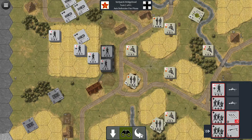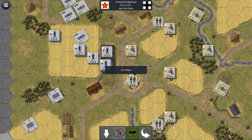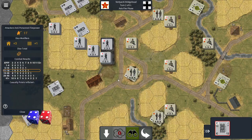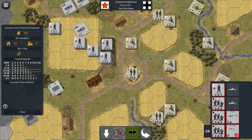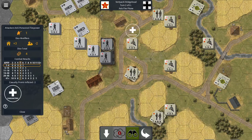I forgot I have the line-of-sight tool — got to remember to use that. Axis turn command phase — zip on all that. Fire phase. My luck is not holding out too well here. Come on — no. These dice rolls are evil, evil dice rolls. Might as well, you're not going anywhere. Oh, now he gets a good roll — of course he does. Dead-Eye Dick, that's who that is.